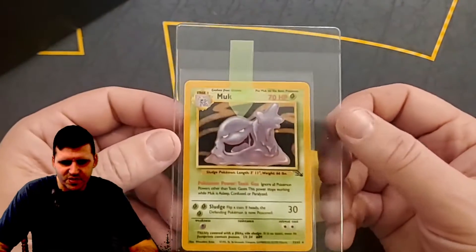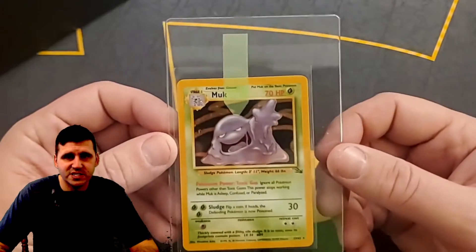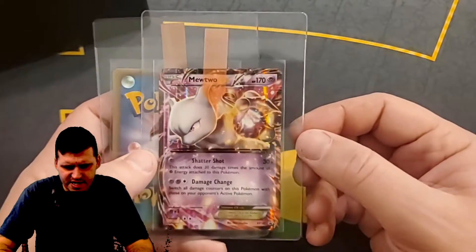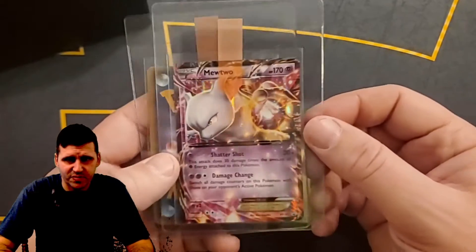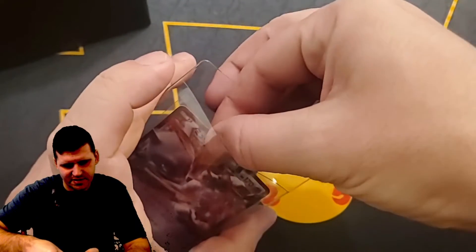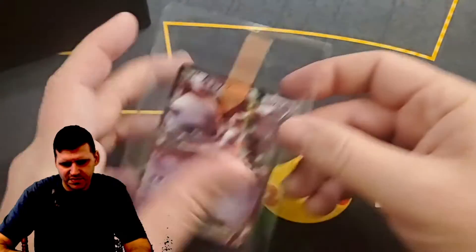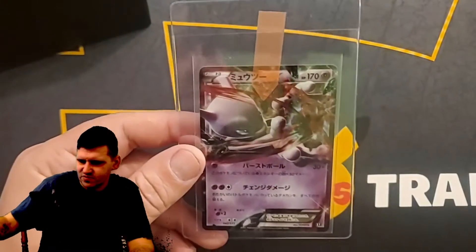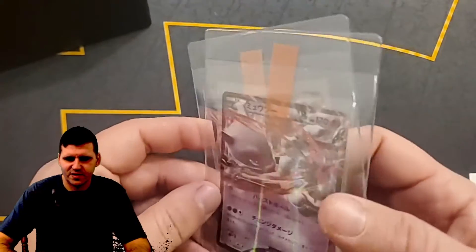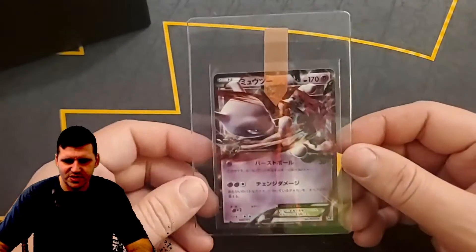Muk from Fossil — super off-center and it's got a bend in the corner, but it is what it is. There's another Muk from Fossil — this one's in much much nicer condition. Mewtwo EX Black Star promo — not a bad card. Japanese Mewtwo — so we're doing a bunch of Mewtwos on this side. The Japanese version is like the reverse almost — they're like opposite sides, pretty cool.